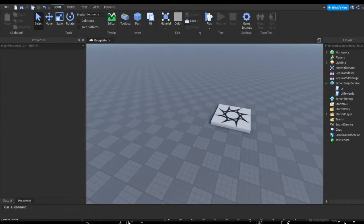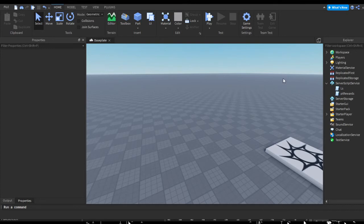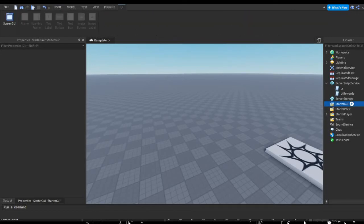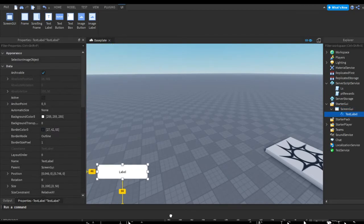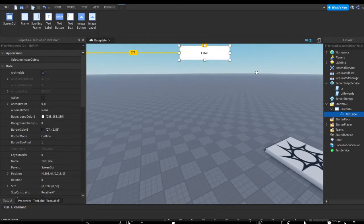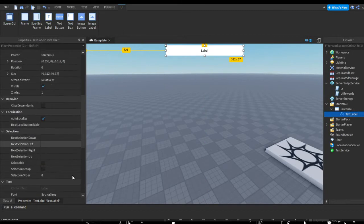Now we're going to make a quick little UI to actually show the player their playtime reward. You could also make a pop-up effect every 10 seconds saying something like 'Thank you for playing — you now have a higher multiplier.' But I'm just going to make a simple ScreenGui with a TextLabel at the top to demonstrate the player's playtime multiplier so we can see it change.